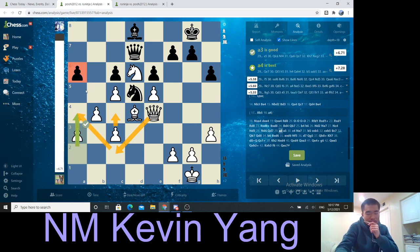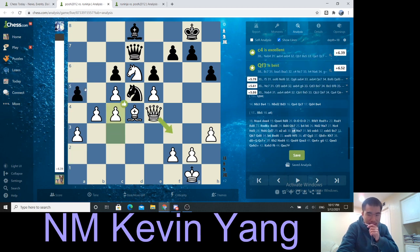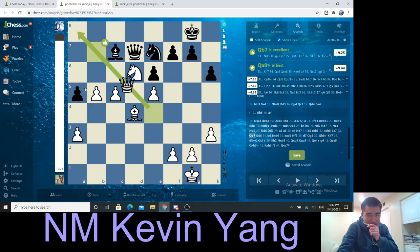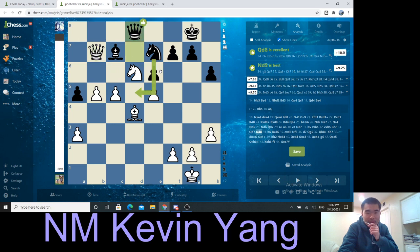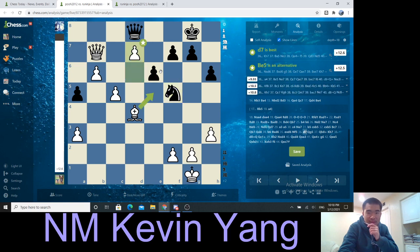Or just go for some queenside push. A5 happens. I play C4. After Knight E7, I play B5, and you can see I'm slowly making progress. Bishop C7, Queen B7 — let me just attack that Queen indirectly. Queen D8, B6. If you take, we take with the E pawn. Knight F5, D7 — just going for it.